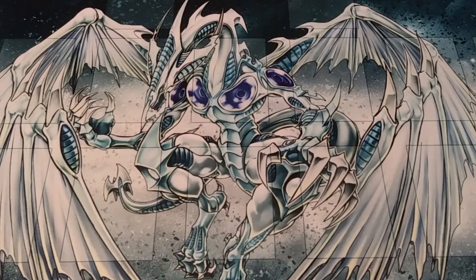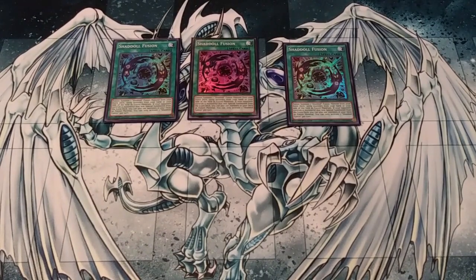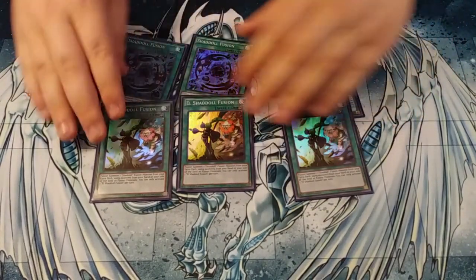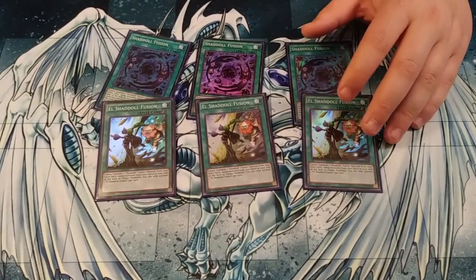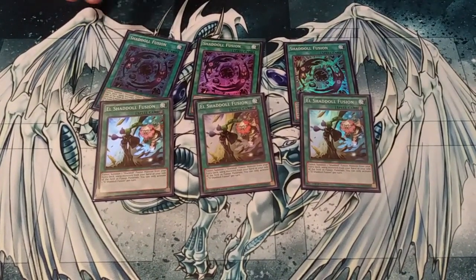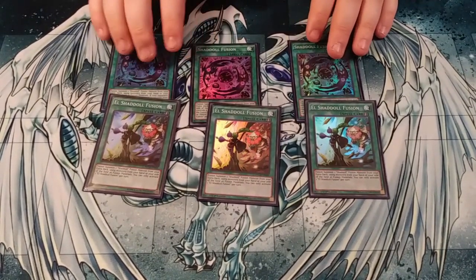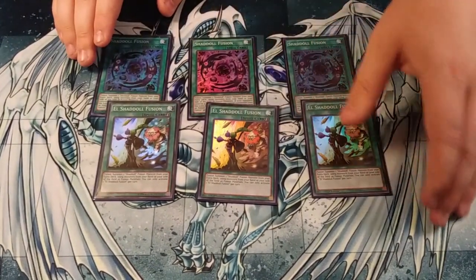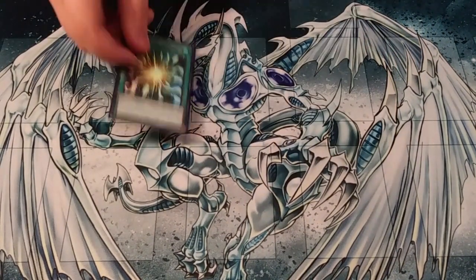That is it for our monster lineup. Now we will go into our spells, which is also pretty basic. Three Shadal Fusions and three El Shadal Fusions — they are the archetypal fusion spells. They are somewhat searchable if you get the flip effect off of Hedgehog or another combo. They each serve a different purpose. The unfortunate problem is that this card can get ashed — even if you're not searching from the deck, your opponent can still ash Shadal Fusion. But we only have the two archetypal fusions, so you want to run six. Speaking of fusions being run at three, we run three Super Poly.